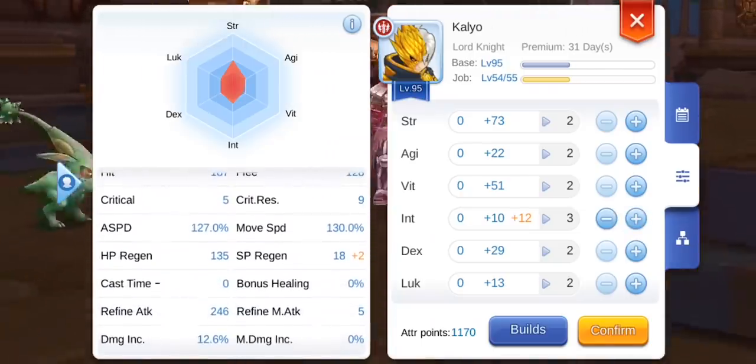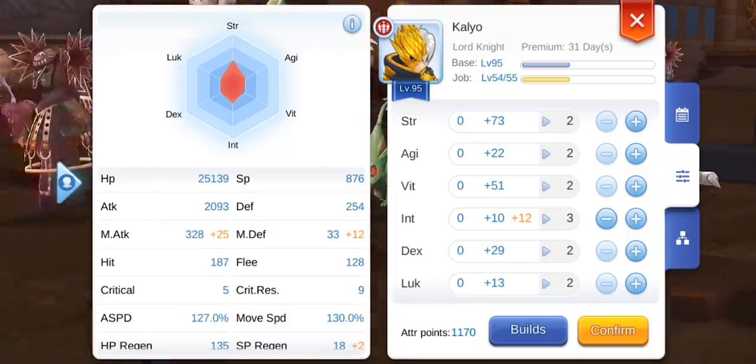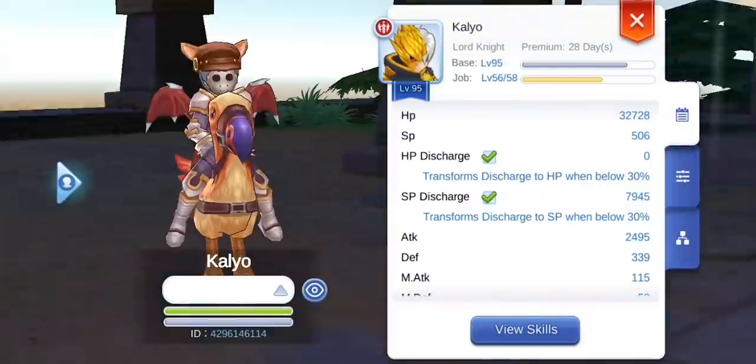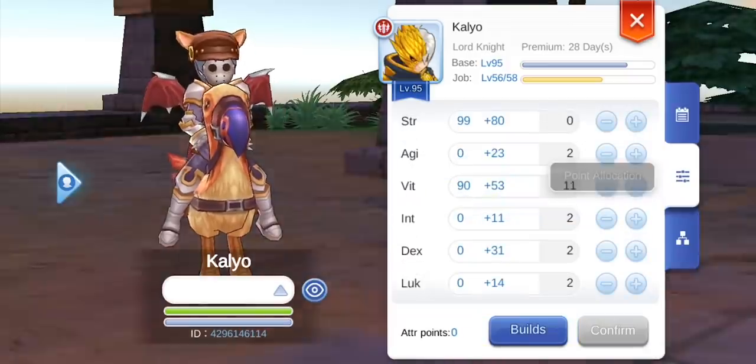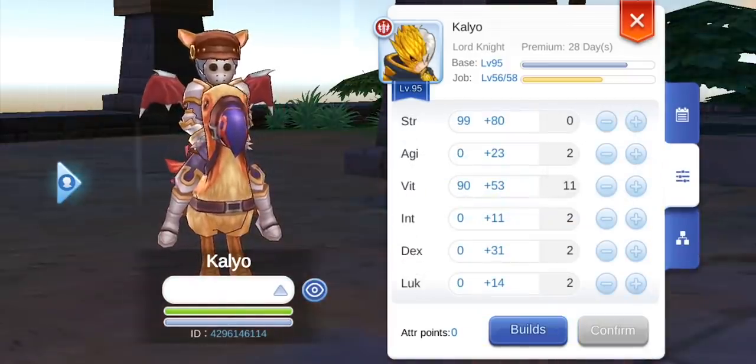My personal preferred stat allocation is full points on STR, with all remaining points allocated to VIT, and 0 DEX — which I will explain later in the video.